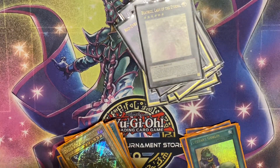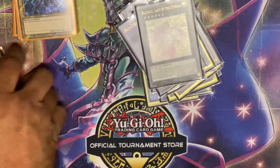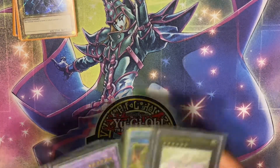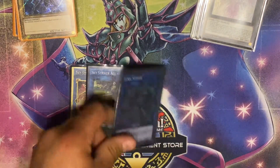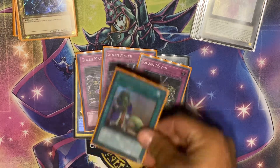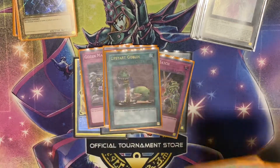For the side deck, I'm separating the main cards you want to side out. From the extra deck you side out Skystriker Ace Kagari, Hayate, and Link Spider for the three Super Poly targets. From the main deck, you always side out the three Gozen Match and Upstart Goblin. Then you choose one of two options: side out Magician's Rod and Secrets of Dark Magic, or side out the Skystriker package.